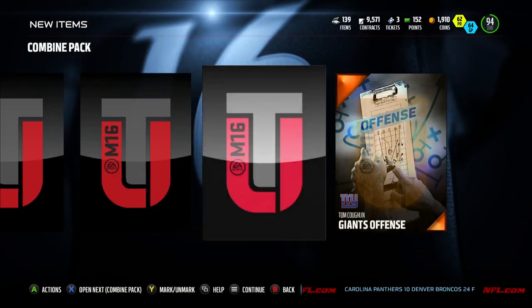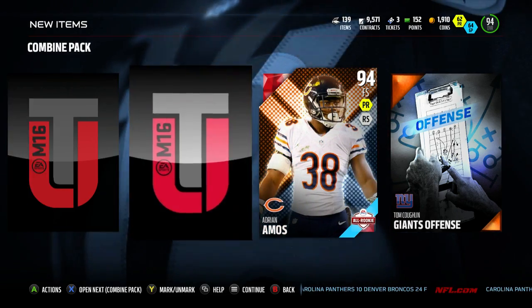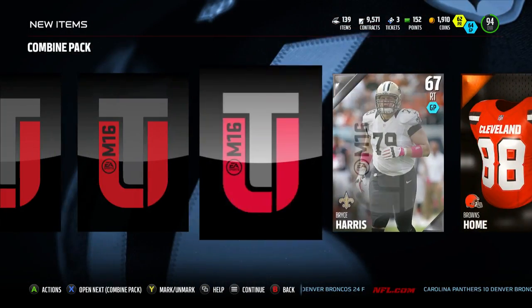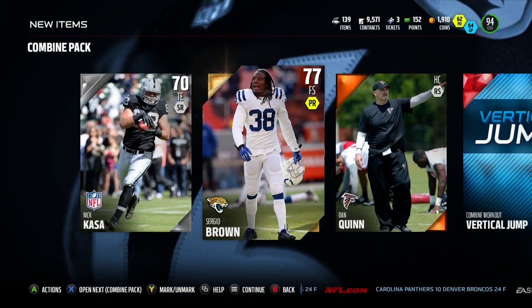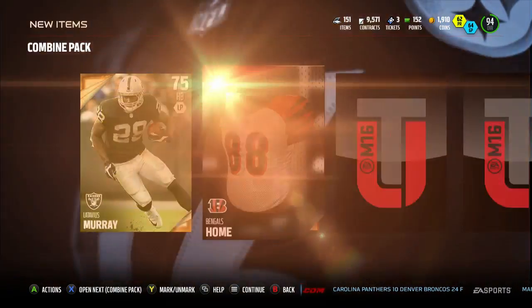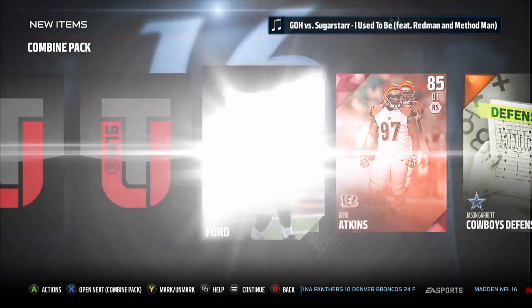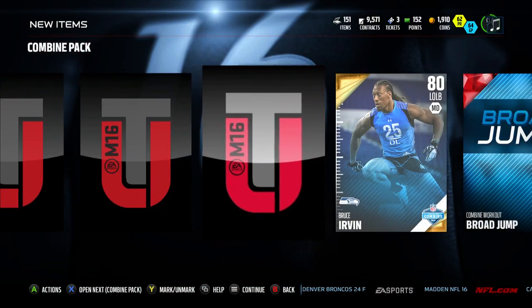Let's see, please give me something. Bench press - alright, okay. These packs are pretty interesting though, that's for sure. All-rookie free safety - wow, nice! Come on now, a vertical jump. Another collectible. EA, keep on giving me. That's not bad but I don't need him. Another broad jump, not bad.